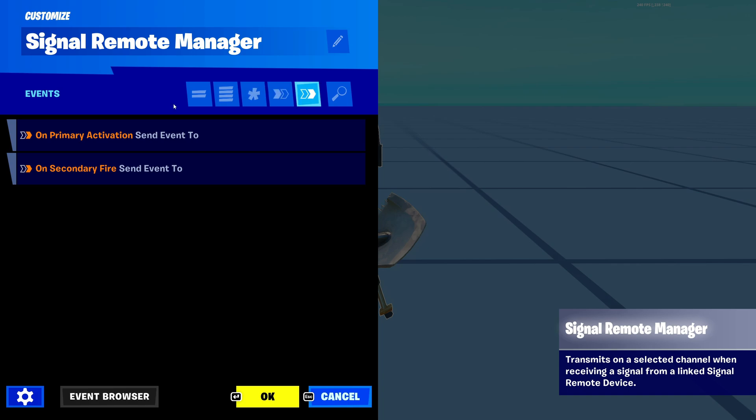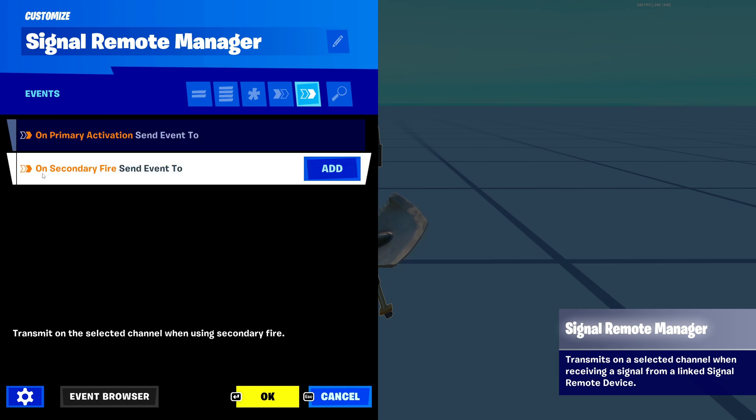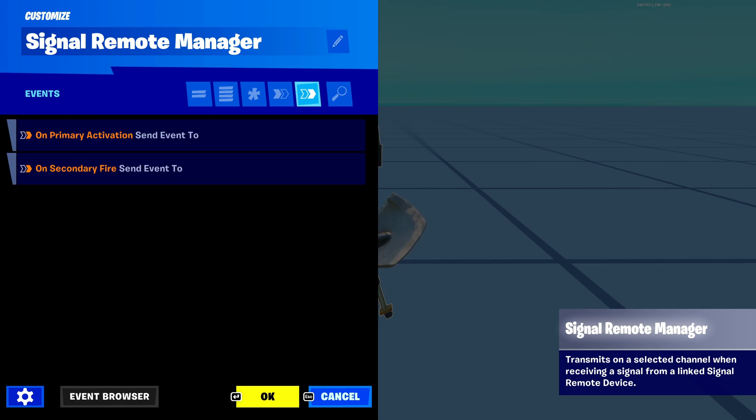Now let's head over to the events tab. Right here the first things are On Primary Activation and On Secondary Fire. I'm not sure why it doesn't also say On Secondary Activation, but it's okay.